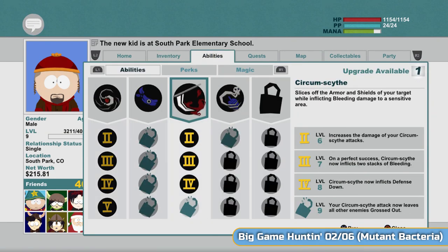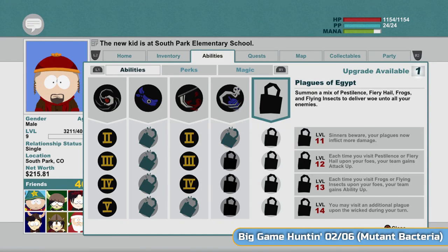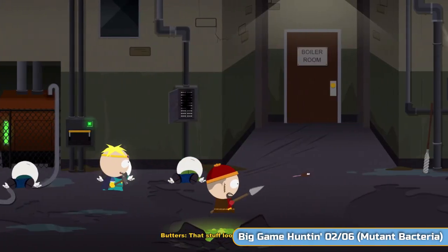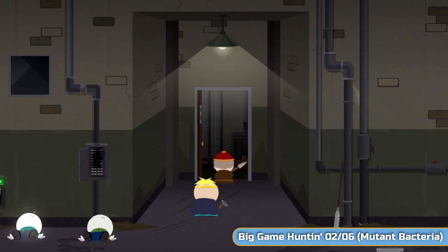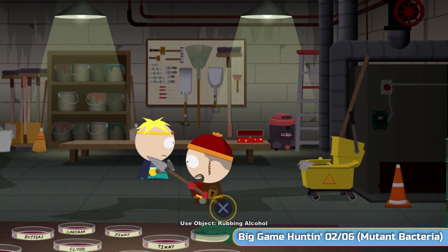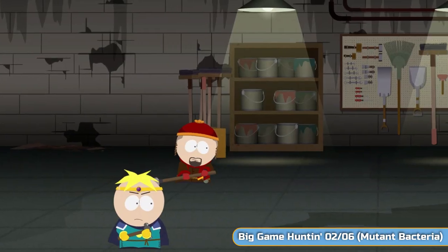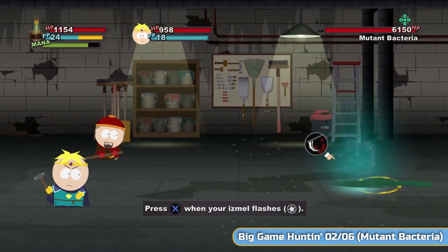We do have a level here. I'm going to fully level up the scythe at this point, and then I'll save the rest of my levels for the final one that's not unlocked yet. So whenever we use the circumcise now, it will make the others puke in the group, which is going to be helpful. I'm going to go into this room now. It looks like there's nothing in here, but there's actually one of the big game hunting things in here. So put the alcohol on the Petri dish — yeah — and you're going to start this fight.